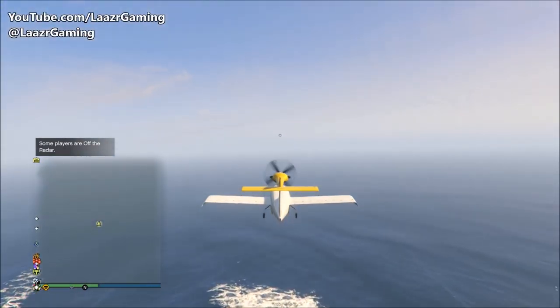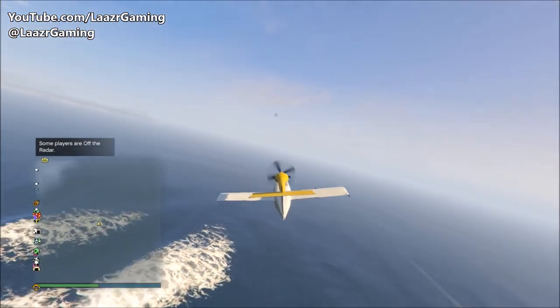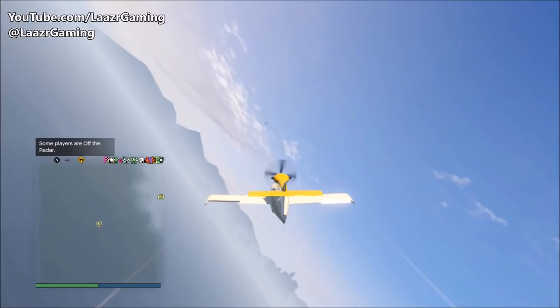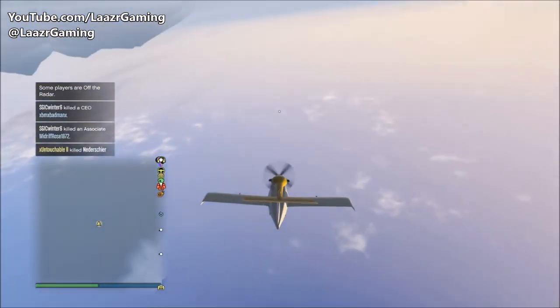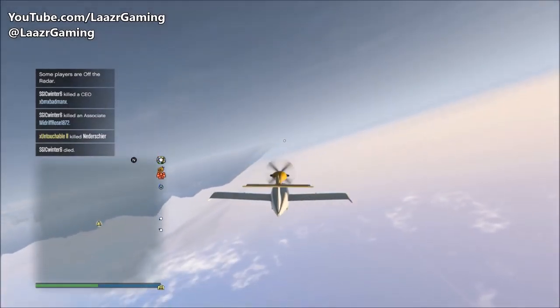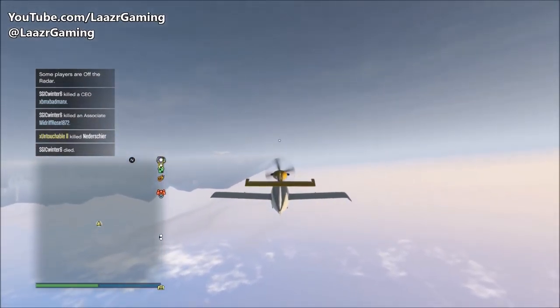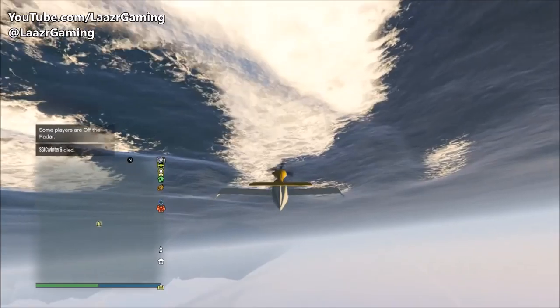This first glitch is an awesome method that will allow you to acquire god mode whilst out in the ocean. Over the last few years there have been tons of different god mode glitches, but they've all been based on land in the city. With the highly anticipated Gun Running Part 2 DLC dropping next week, a lot of people think it's going to be naval-based, so knowing this glitch could save you a few vital seconds in battle.